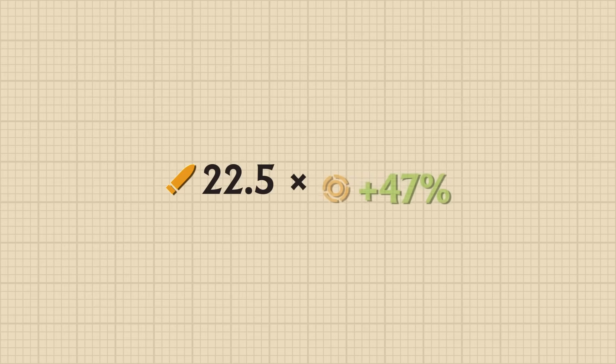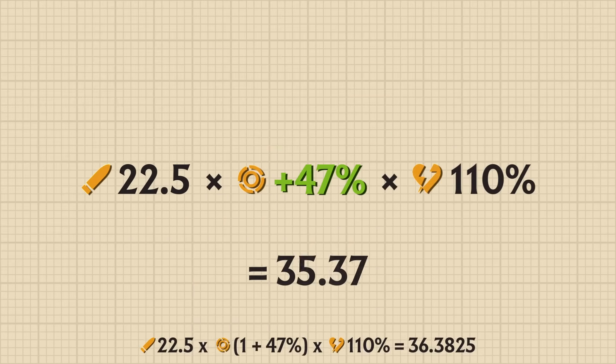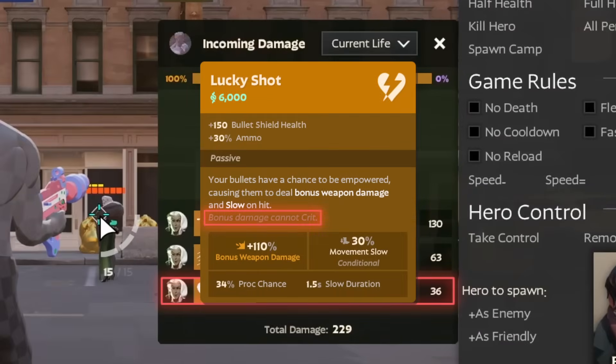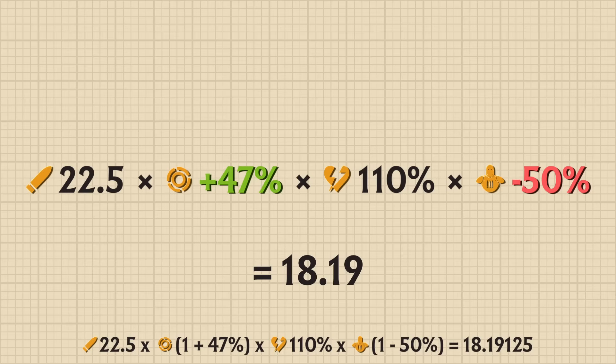Next is Lucky Shot. Lucky Shot is affected by Lady Geist's 22.5 base bullet damage and the 47% weapon damage gained from buying Headhunter and Lucky Shot. This is then multiplied by Lucky Shot's 110% multiplier, resulting in 36 damage. Despite the fact that we crit the dummy, Lucky Shot cannot crit. However, the dummy's 50% bullet resist from improved bullet armor will affect Lucky Shot's damage, reducing it to 18.